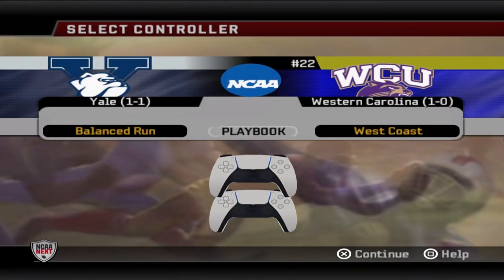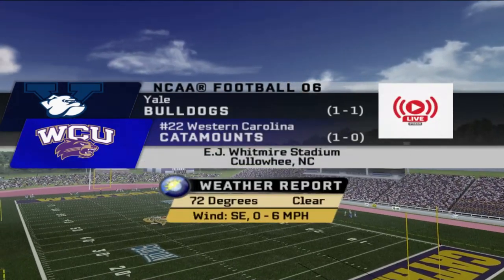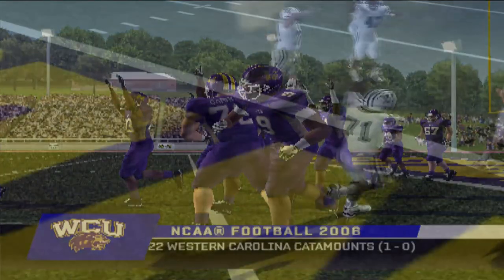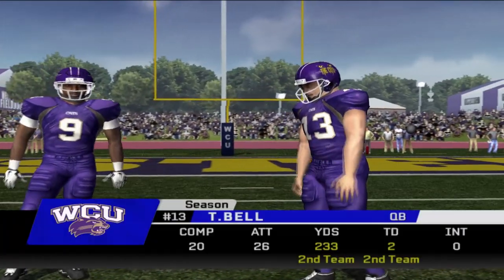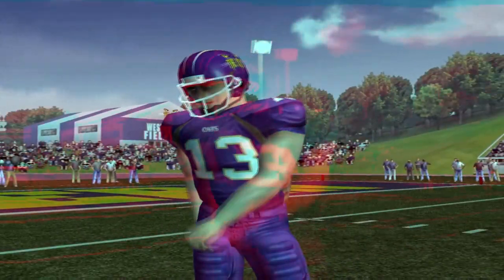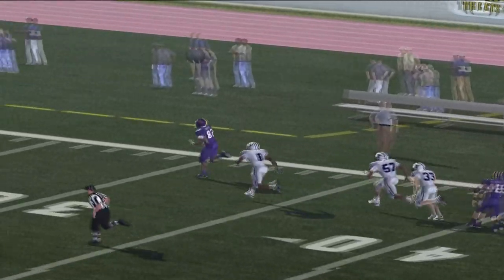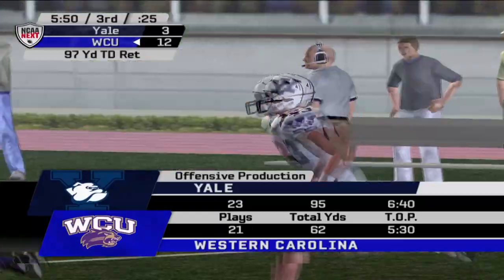Let's check in on one of the year two preseason sleepers — the Western Carolina Catamounts, who come in ranked number 22 in the nation, playing host to the Bulldogs of Yale University. Backup quarterback Tommy Bell is starting because Brandon McKee is injured — Bell had a pretty good first half: 20 for 26, 234 yards, two touchdowns, no picks. But the lights are brighter in this one. Jumping into the second half, a receiver gets wide open down the sideline — touchdown Catamounts!